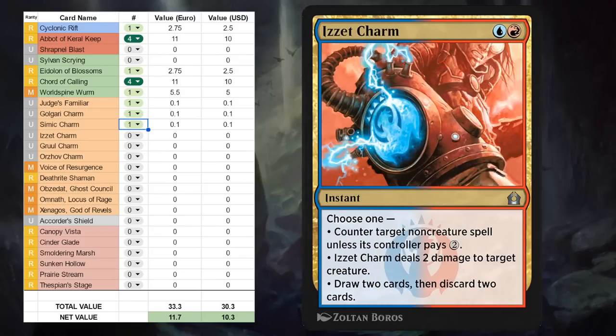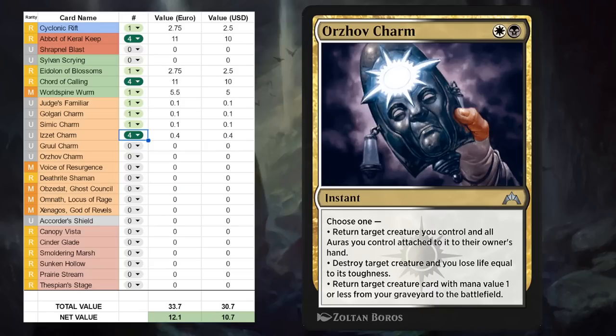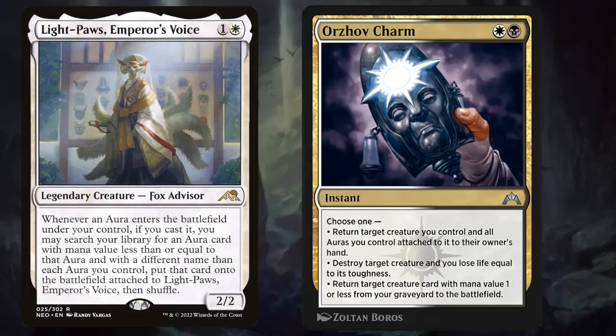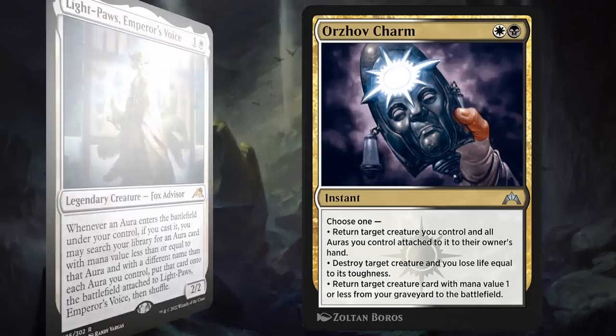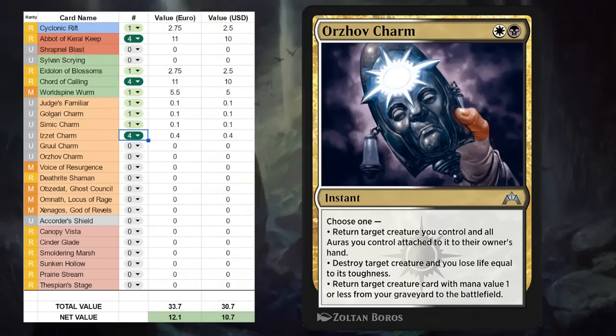We've got Izzet Charm — a blue and a red — which can counter a non-creature spell unless its controller pays two mana, deal two damage to a creature, or draw two and then discard two cards. It could potentially be a fine card in some Historic Reanimator decks where it's just a looting effect with added flexibility. Then there's Gruul Charm — we'll skip that one — and moving on to Orzhov Charm, which can either return a creature we control and all auras attached to it to its owner's hand, destroy a creature and lose life equal to its toughness, or return a creature card with mana value one or less from our graveyard straight onto the battlefield. The first mode could come in handy in an enchantment deck, the second gives versatile removal, and the third could come in handy alongside Death's Shadow. Not a card that's going to see extensive play, so maybe a one-off for Historic Brawl.